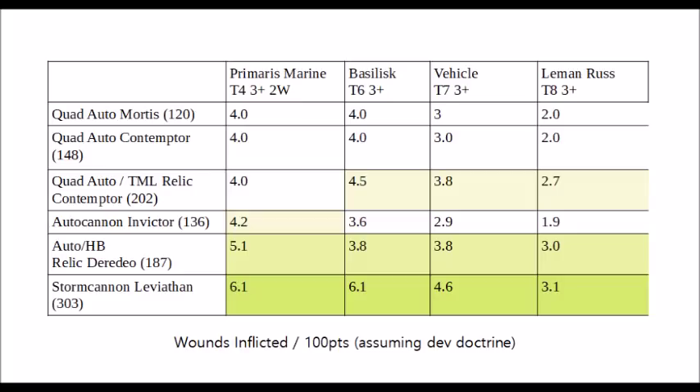It's also decently ahead on Toughness 6 and Toughness 7 vehicles, but when we look at turning our autocannons on Leman Russes, the Strength 8 variants such as the Relic Deredeo and the Relic Contemptor tend to compete a little bit better. The Deredeo gets a solid second place in every single damage category. I've been assuming it's shooting its heavy bolters and its Anvilus autocannons at the same target, though it might make more sense to use the heavy bolters on light infantry and the Anvilus autocannons on heavies — which would only make it more efficient. It's basically the equal of the Leviathan when targeting Leman Russ tanks, due to the heavy bolters still wounding on fives and the Anvilus autocannons wounding on fours, and it can do this at significantly longer range.